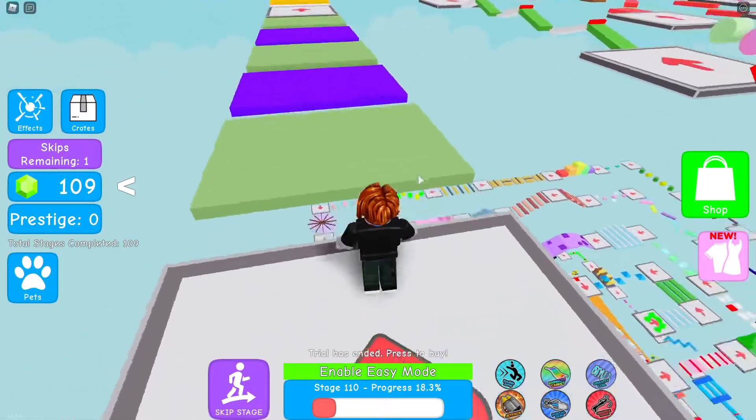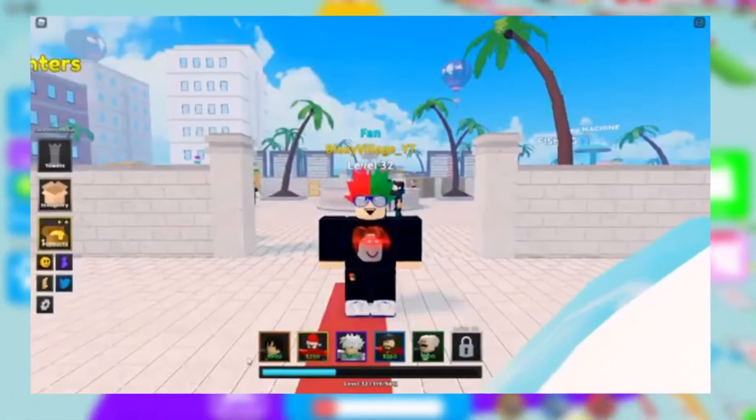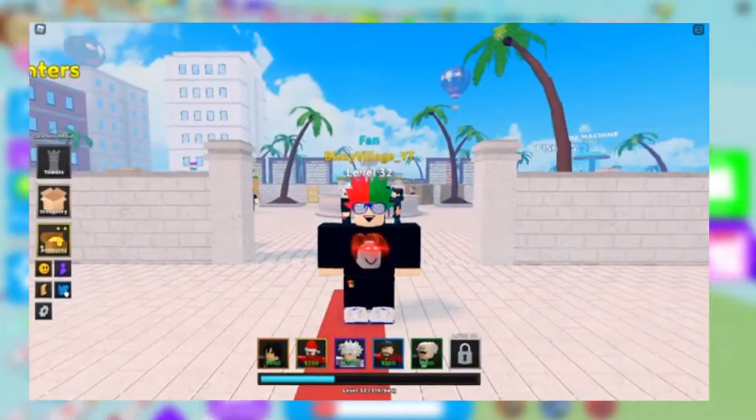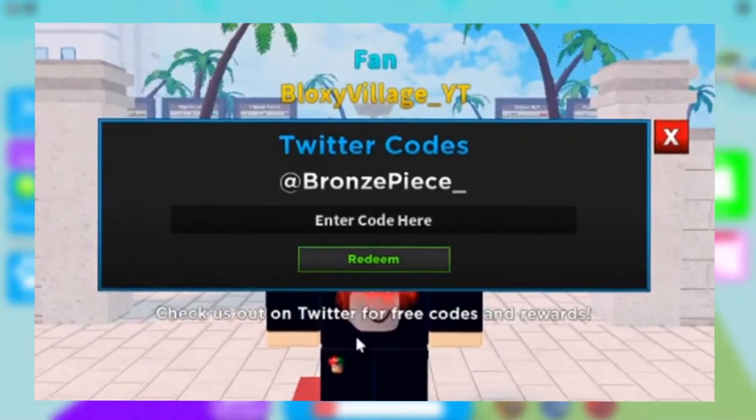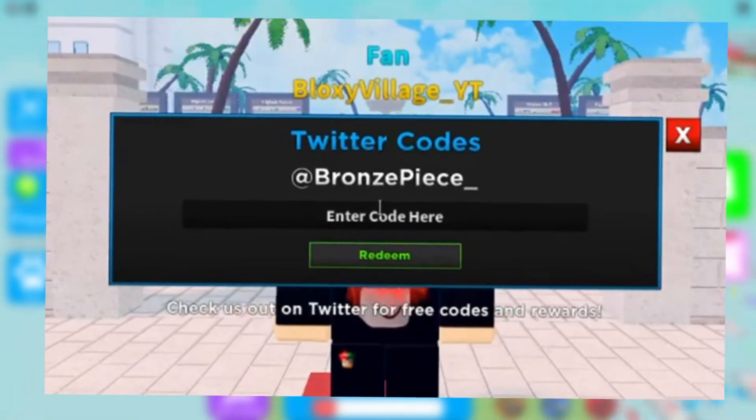First of all, you guys need to know how to enter a code. To enter a code, launch the game and on the home screen there will be a Twitter icon. Click this icon and it will open a text bar. This is where you are going to enter all your codes.